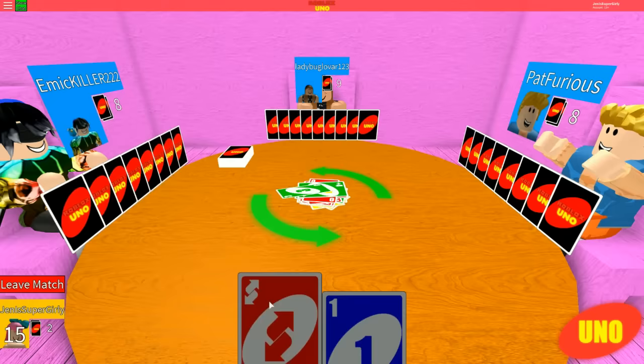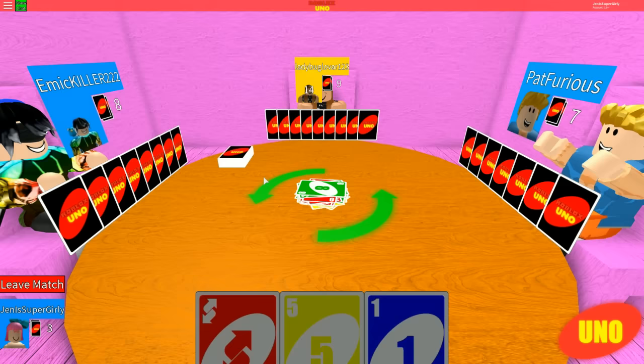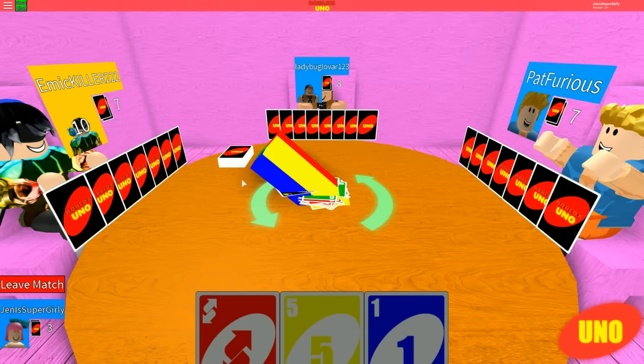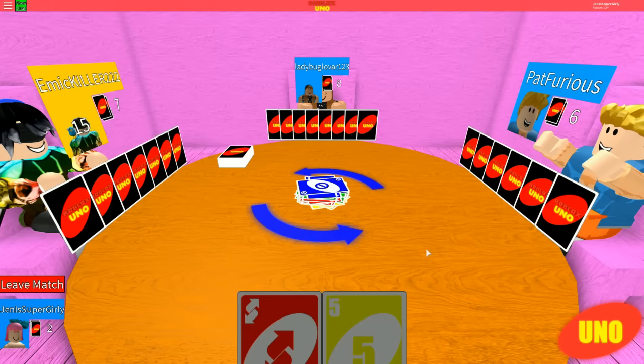I do? Yeah, right before you hit the card. But I don't have a green card though. So then you have to click on the deck if you don't have a card or a three. Why did you do this to me? Because you're going to win. It's not green. I got a green card. Is blue good? Blue is good.